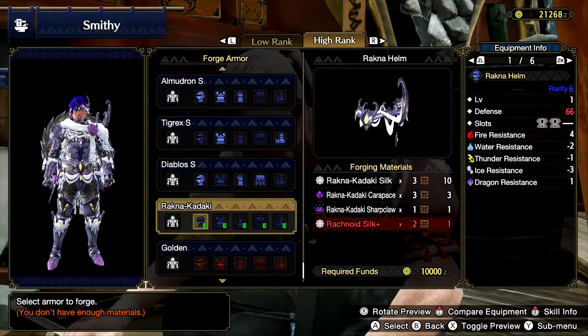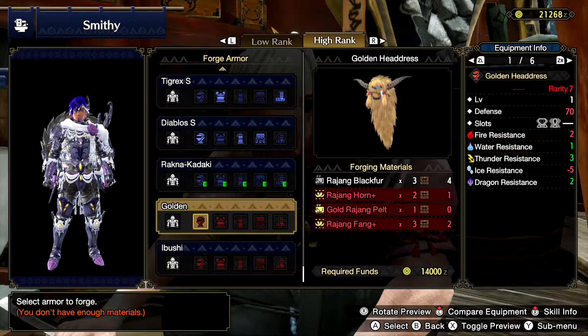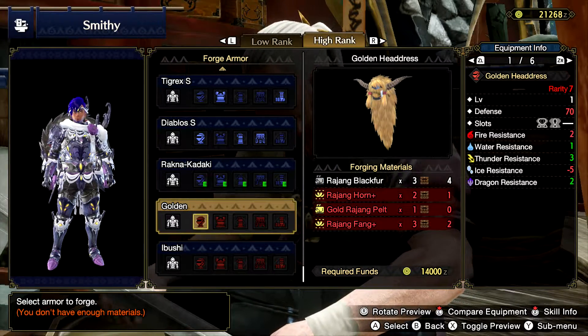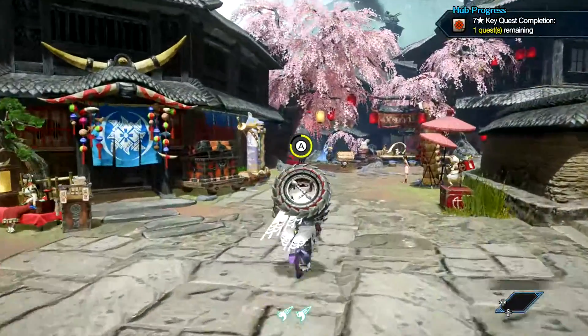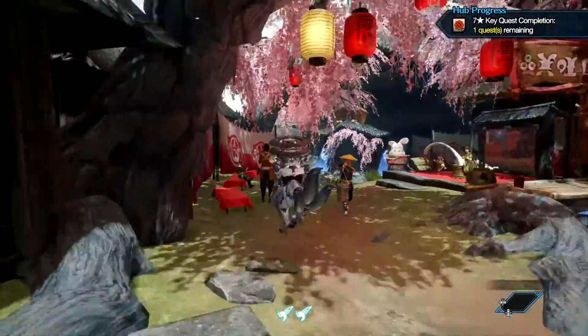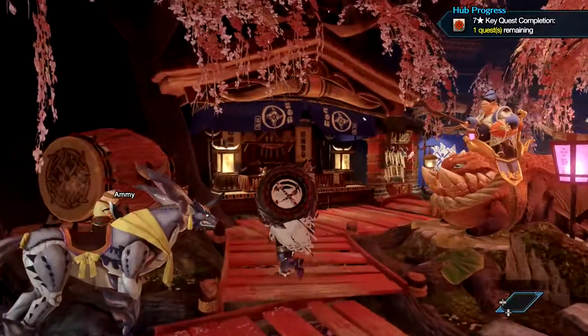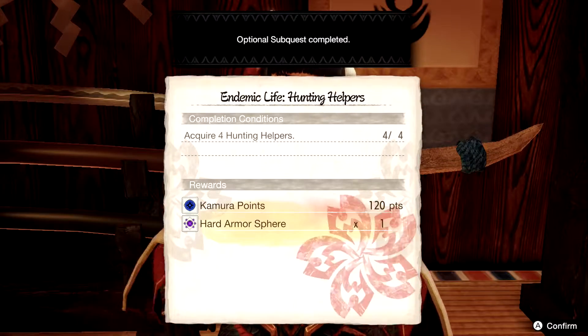I do have the Arachna Kadaki armor — it didn't take a whole lot. I fought the Arachna maybe three or four times and got everything I needed. I also fought a Rajang in between, not by itself but with a Zincro. The Zincro was actually worse than the Rajang, which I didn't understand at all.